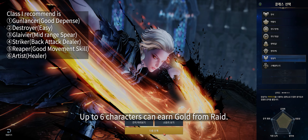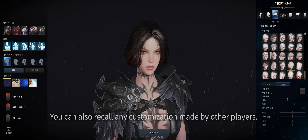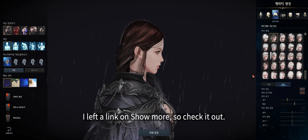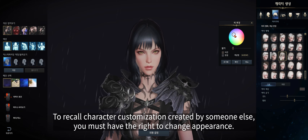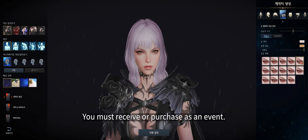Up to six characters can earn gold from raids. Decorate your character — it's one you'll play for a long time, so please take enough time to make it look great. You can also recall customizations made by other players. A link is in 'show more.' To use someone else's character customization, you must have the right to change appearance, which you can receive or purchase as an event.